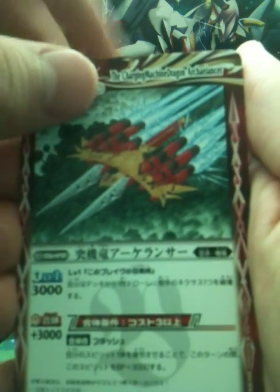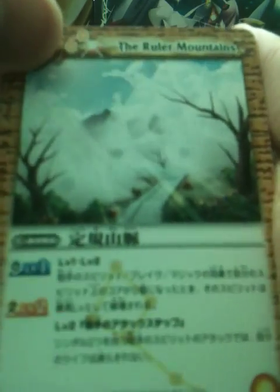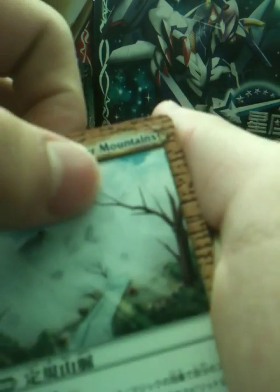Absolute Strike. The Sunlight Musha Genji Boruta. Bolta. The Charging Machine Dragon. Archi Lancer — it's a Brave. The Brigade Skyscraper. The Ruler Mountains — it's like those trigonometry rulers, very funny. Stagger again. I hope this one's... Oh! Master Rare! Yes! Thank you.